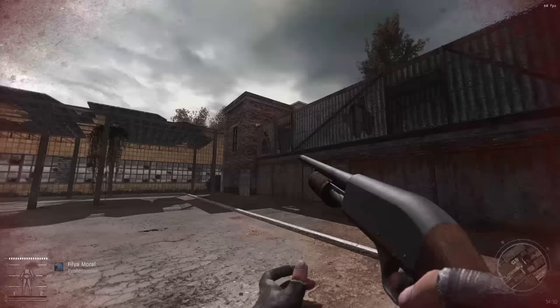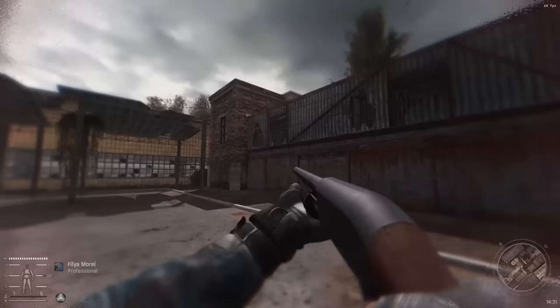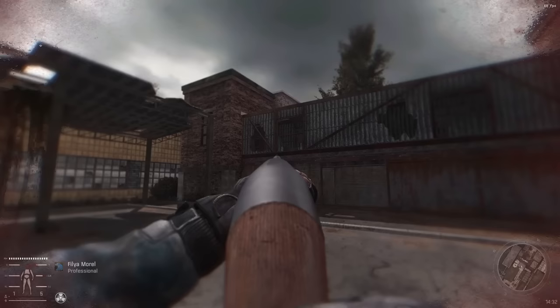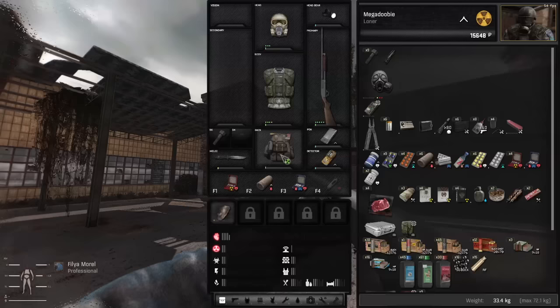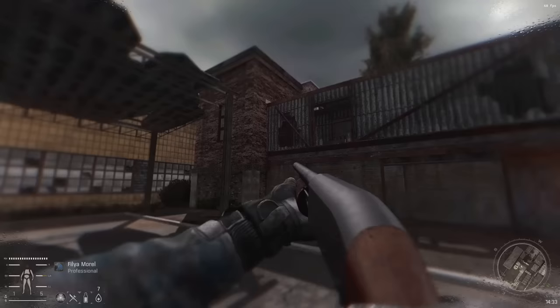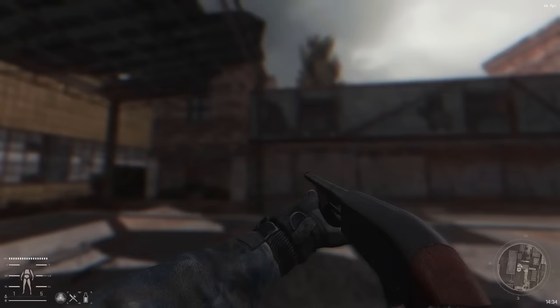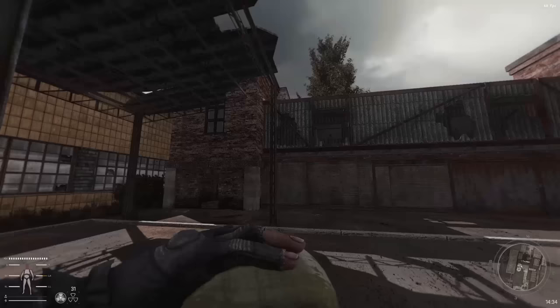We're bleeding a little bit but our armor soaked most of that damage. Radiation is starting to ramp up — you can see it on the meter in the bottom left-hand corner, the top meter above the electricity meter. Let's bandage this bleed real quick. I tapped him with an AP slug so he's not super happy. We also need to hydrate — obviously mid-gunfight, I'm just going to hydrate real fast. Hydrate or dihydrate, man.